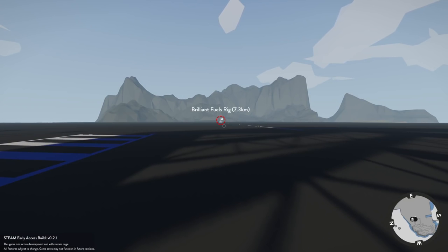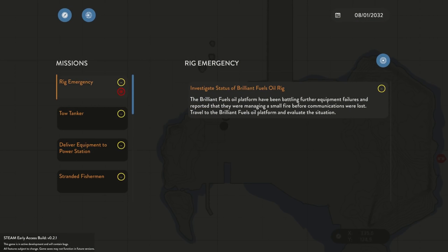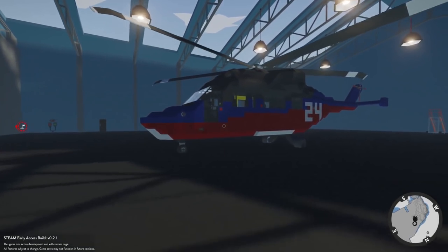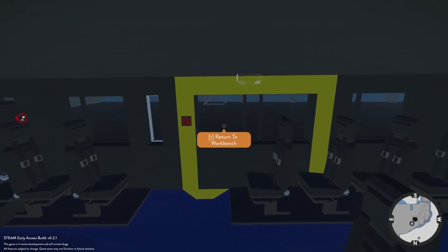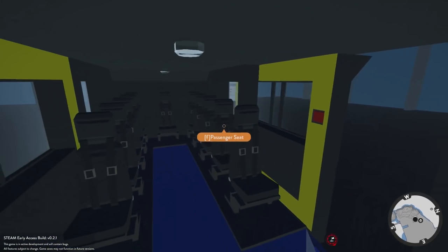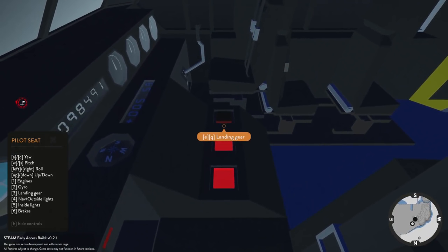All right folks, we have something new here — apparently this game updated and I didn't actually see the update come out. There is a new mission here called Rig Emergencies. The Brilliant Fuels oil platform has been battling equipment failures and reportedly managing a small fire before communications were lost. Travel to the Brilliant Fuels oil platform and evaluate the situation. This is fire — this is something I mentioned last sinking ship episode. We need to find a helicopter big enough to transport crew. So we have an Airbus helicopter here that we're going to take out to the oil rig.